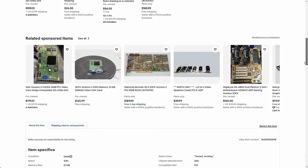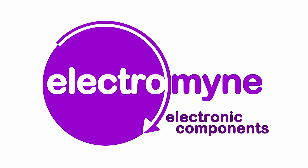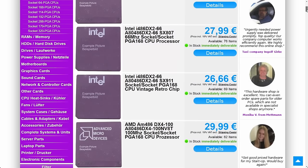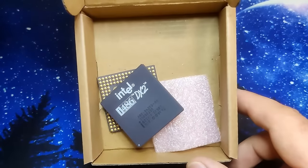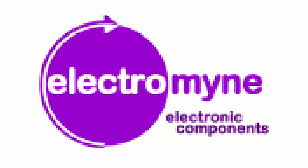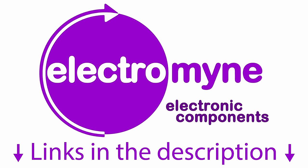Especially when it comes to early 3DFX add-on cards, descriptions like 'Boots to BIOS' or 'Works on Windows Desktop' say nothing about the proper working of the card. If you want to avoid disappointment when purchasing retro hardware, check out ElectroMine.de. ElectroMine is specialized in the global trade of second-hand computer hardware and electronic components. When you shop at ElectroMine, you get a 30-day right to cancel, a 12-month warranty for used hardware, and 24 months for new items. They ship memory, CPUs and other small components well-packaged in anti-static bags. Use code BITSONBOLTS for a 12% discount. Links are in the video description.